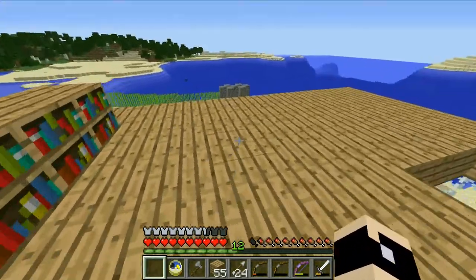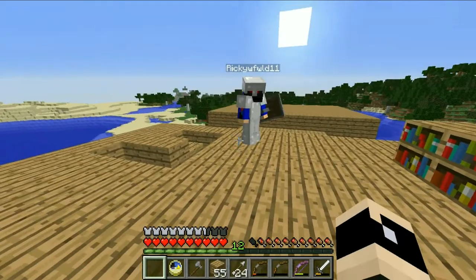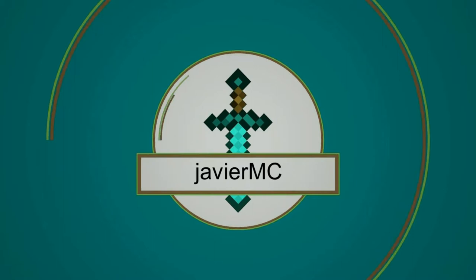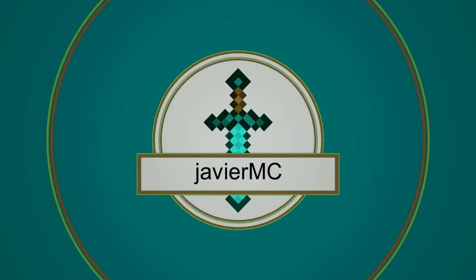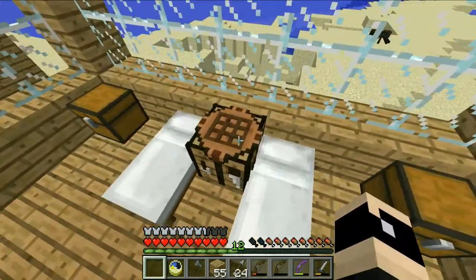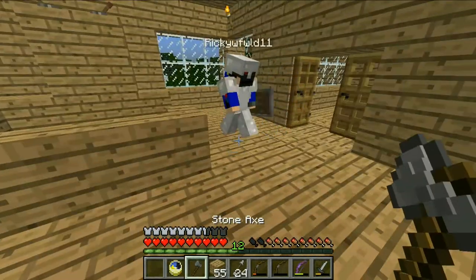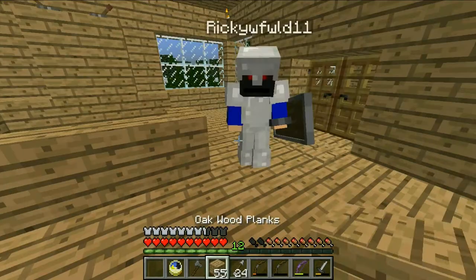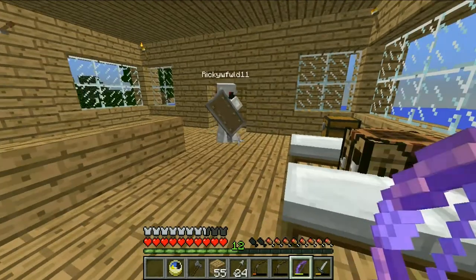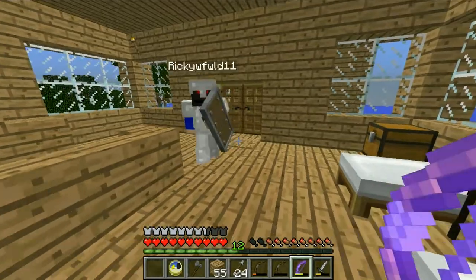Today this is just us building — and maybe some mining also. So without further ado, let's do this! I just changed my texture pack — it's called the 3D texture pack. As you guys can see, the stuff will look like 3D, like my axe — it's 3D, everything is 3D. I'll leave the link in the description below so you guys can go download it.